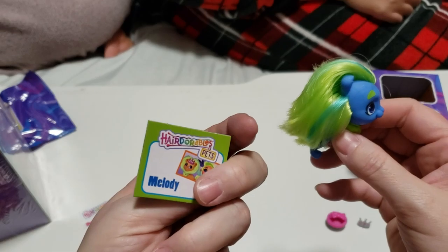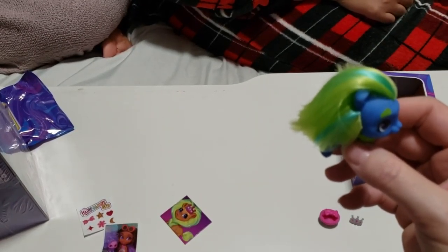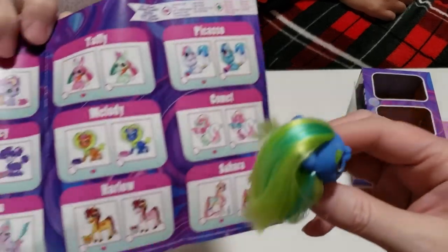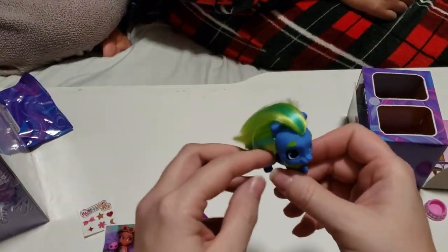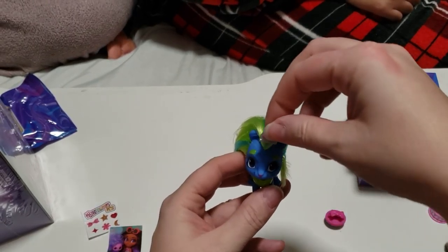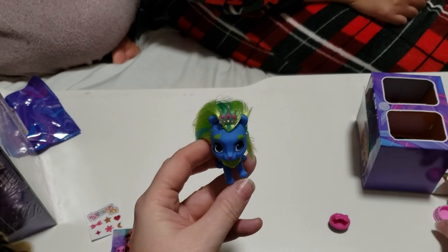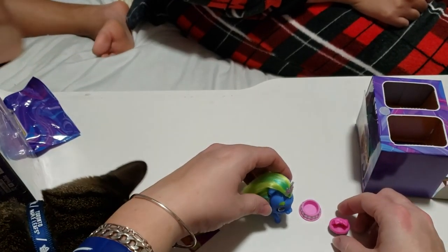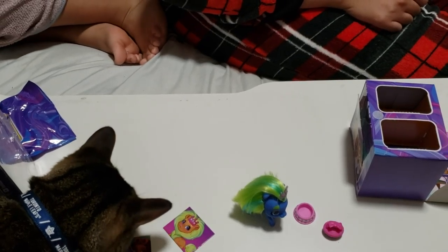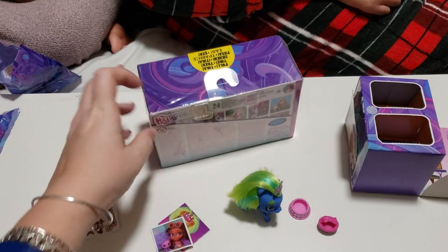I thought we got a little puppy but we got a lion. Look at the hair color — it's a blue lion with green and blue hair. Here's a puzzle piece. Melody — it's a girl! We got a girl, this is Melody. We got this blue one. And we're going to put her tiara right there. There she is — of course, the queen of the jungle, the lion. Let's get into box number two.